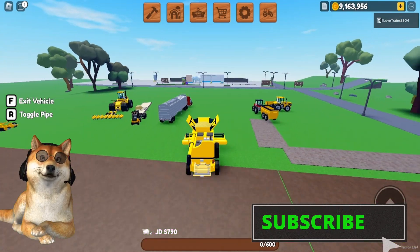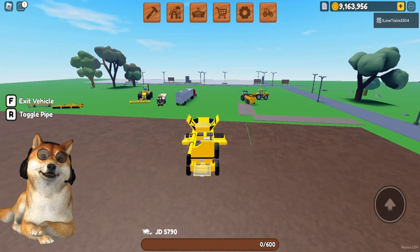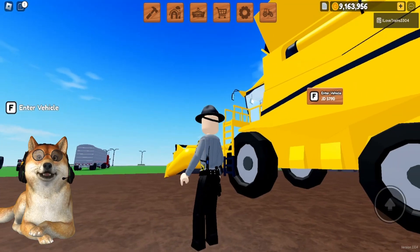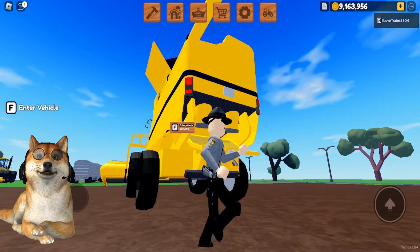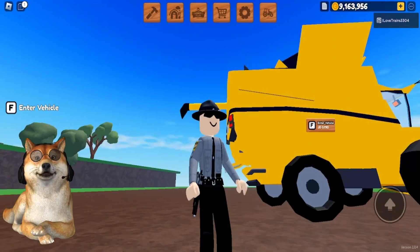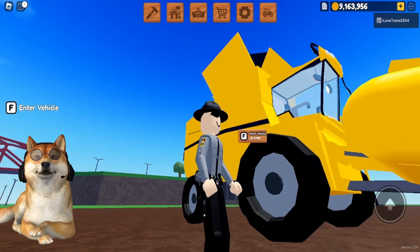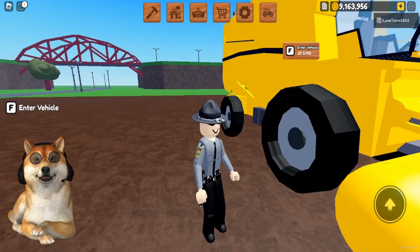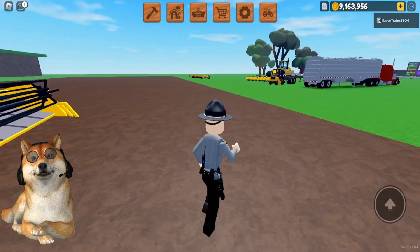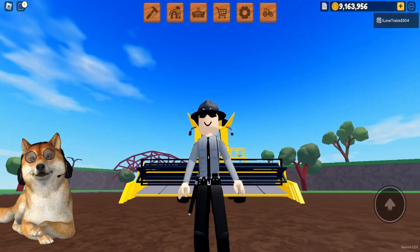Let's just back this out into the field and jump out and see if that took care of the problem. It looks a lot better — yeah, I think it fixed it. All four tires look to be down on the ground now, so maybe it doesn't think it's a plane anymore.